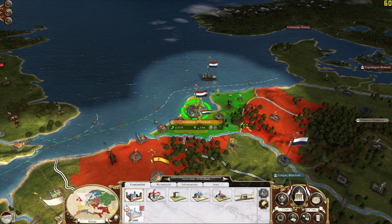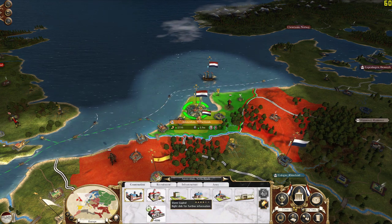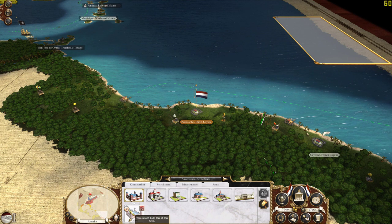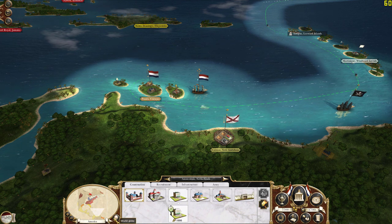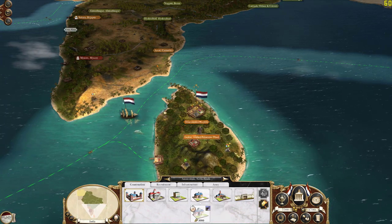As far as regions are concerned, you're going to start off with Netherlands and your capital Amsterdam. You're also going to have two regions in the Americas — Dutch Guyana and Carago. And in India you will have Ceylon.